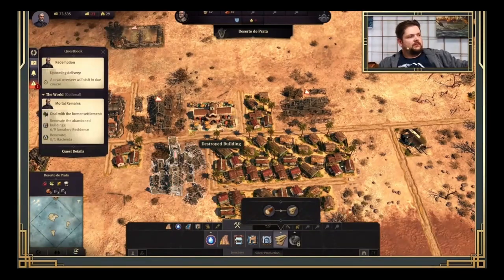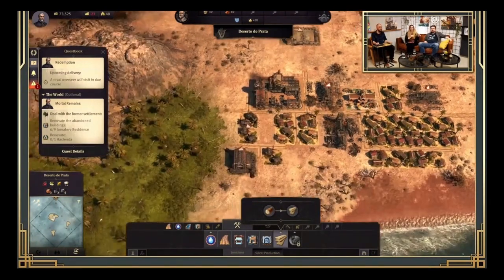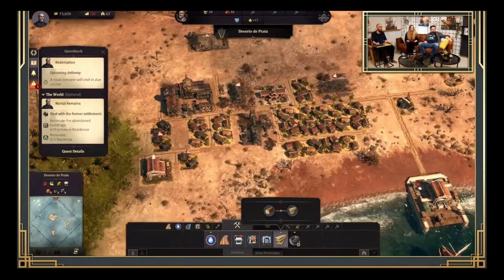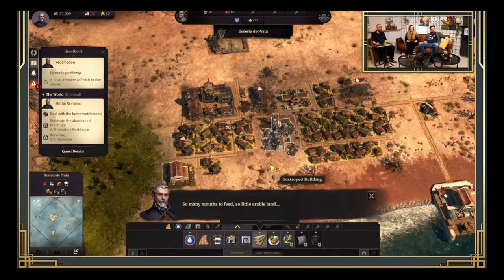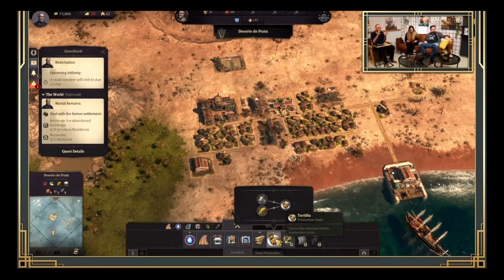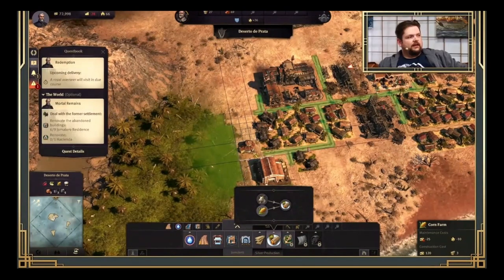In terms of overall gameplay, this is similar to the New World but not exactly the same. The two tiers of population are Jornaleros and Obreros, but their needs are actually different. For example, Jornaleros need tortillas and rum as basic needs, plus ponchos for happiness. The production chains are also different — tortillas are made with sheep instead of beef, and ponchos are made with linseed. So it is similar but different.